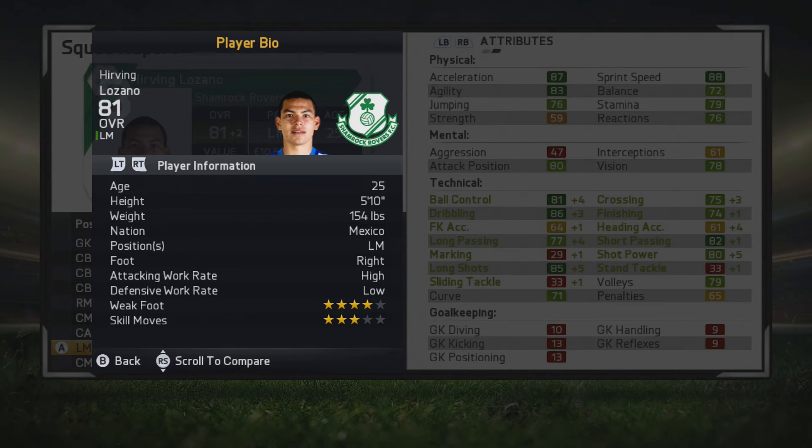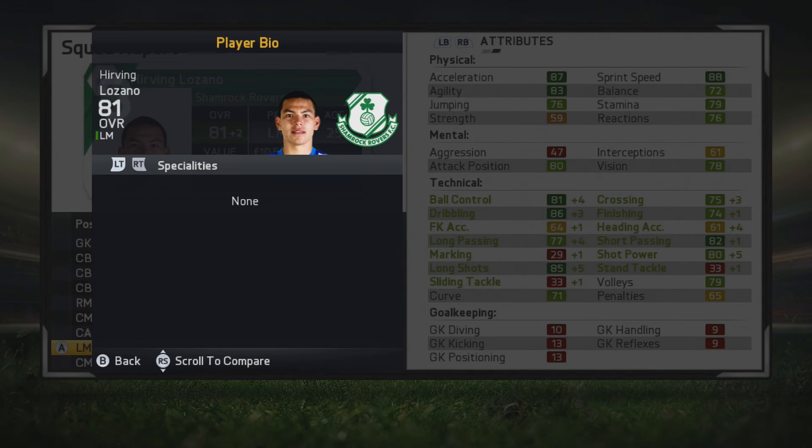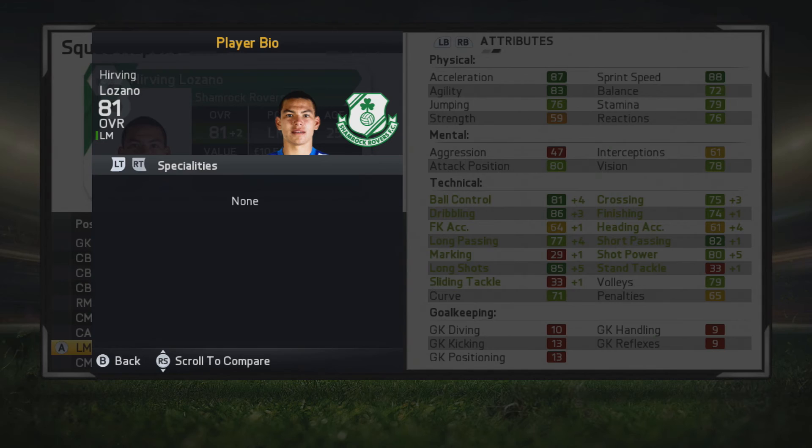He's so well-rounded in those technical areas that it really makes him a big threat. That type of physical ability combined with technical ability means he can do just about everything — solid finishing, crossing, long passing, short passing, ball control, dribbling, and long shots. He looks like a guy who can beat any team in a variety of ways.